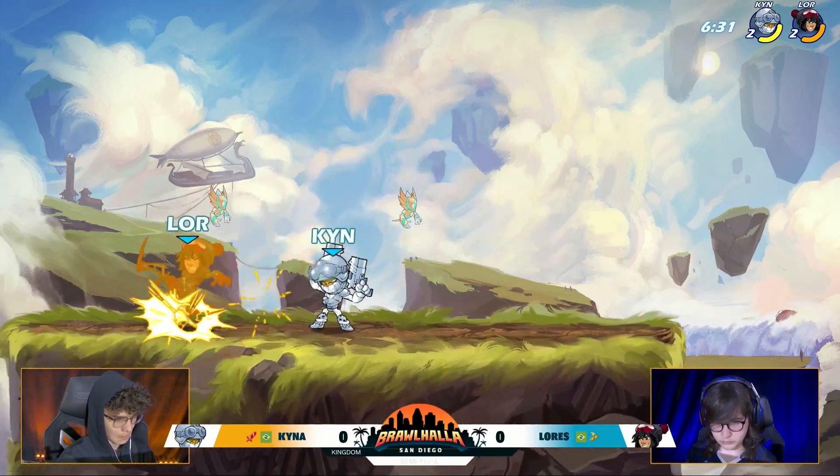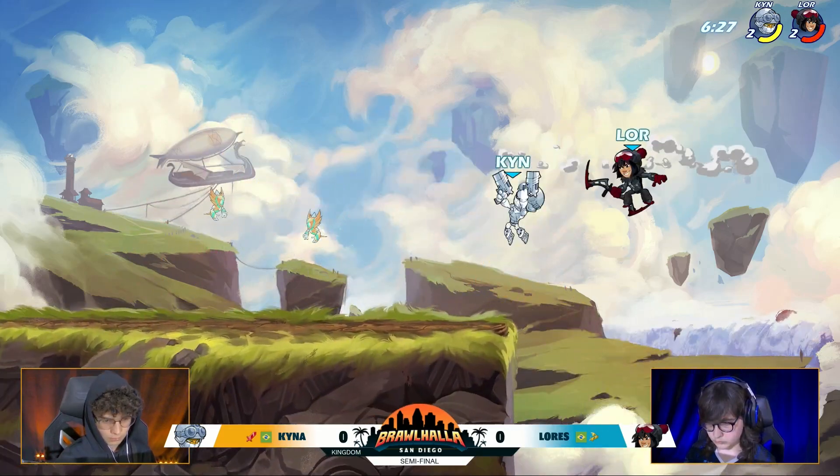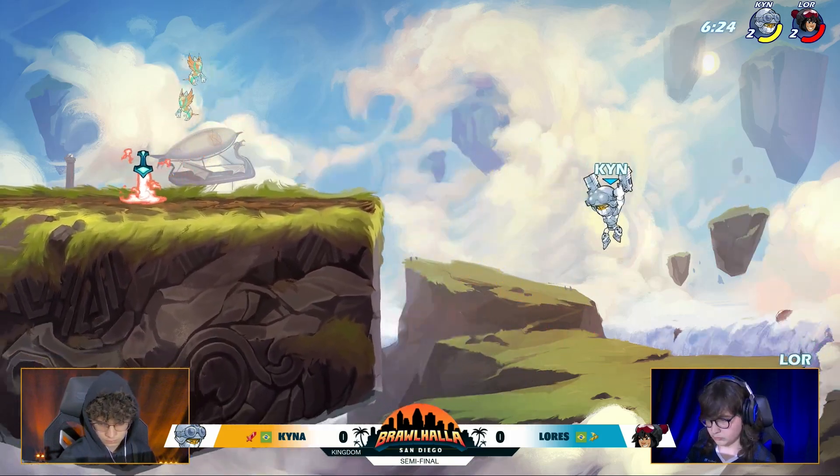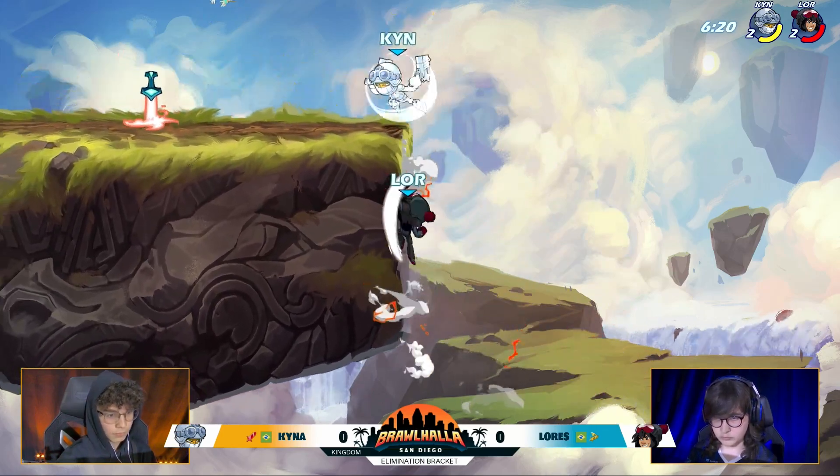Hoping to juggle with the neutral airs, Kaina. Again, the D-Light into that turnaround neutral air. The reason he's turning that neutral air around is because the back blast ends up coming out first between those two. So by turning that around, you get that hitbox out first. That's going to be his D-Light recovery.